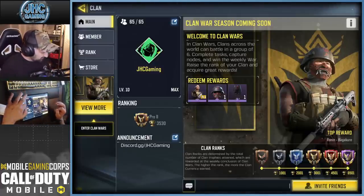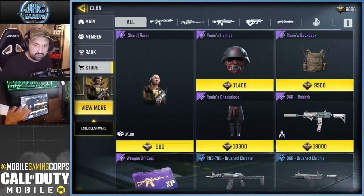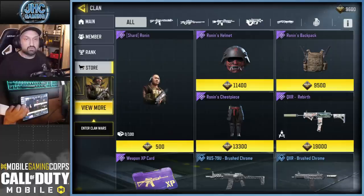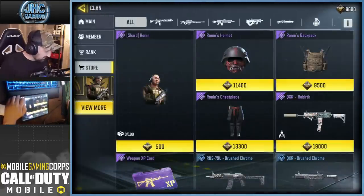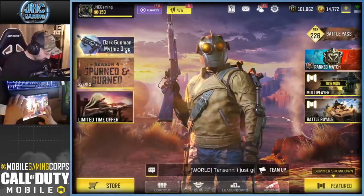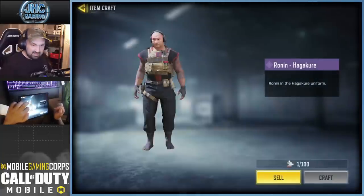Now I have some advice about what you should do with your currency. I have 9,600 right now — some guys automatically spend all their currency on shards. It says I have zero shards, which is odd. Let's check loadout inventory — yeah, here it says one out of a hundred. So there seems to be a display bug where the main screen shows zero but inventory correctly shows one.